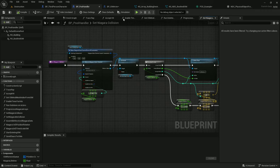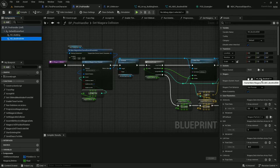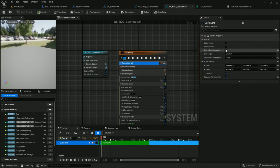This Niagara system is using NDC pool and ISM. This is a basic data channel setup — it's looping infinite and it's CPU sim. I've set the bounds to be fixed because I had issues where if the bounds are dynamic and I look away from the emitter, the emitter goes away. So I'm just making it really big for now.